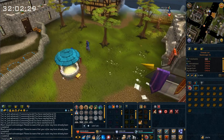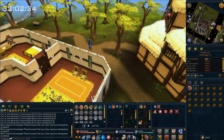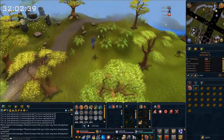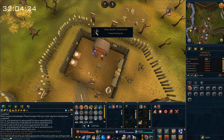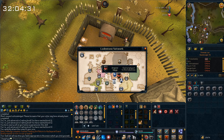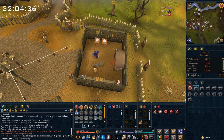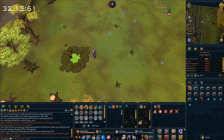The first daily challenge is cracked smelting urns. I tried to buy them from the GE but couldn't because nobody makes them, so I bought some soft clay and will make the urns myself. I got a couple of crafting levels — level 13 in crafting — and that challenge is completed. Now I'll go finish my divination challenge, which is the bright wisps. Done — that's another challenge completed.